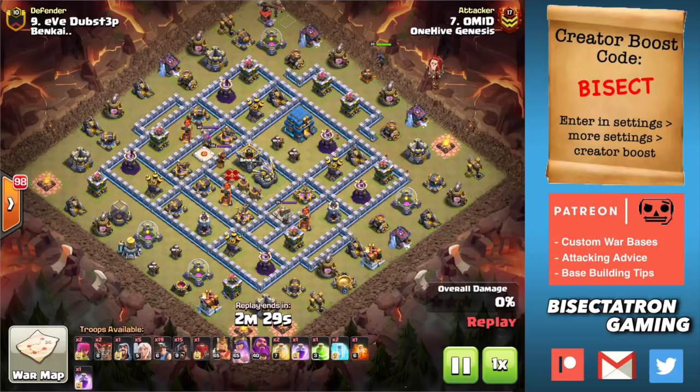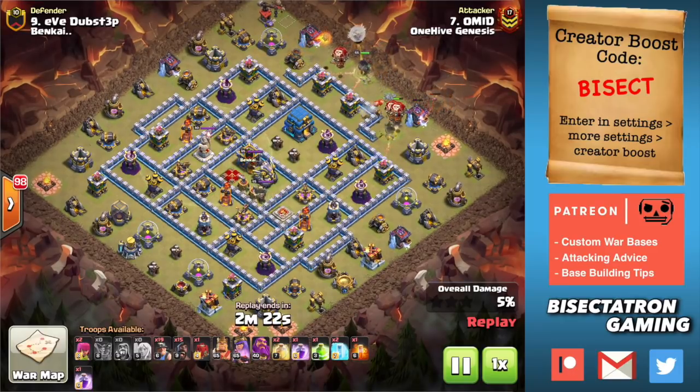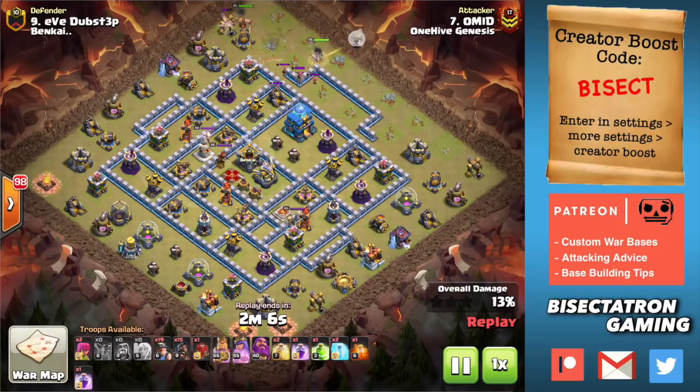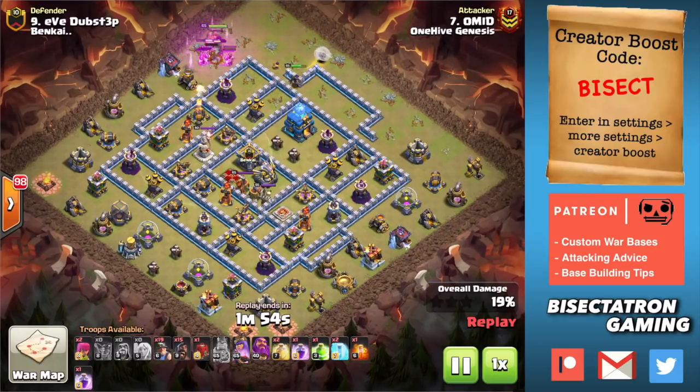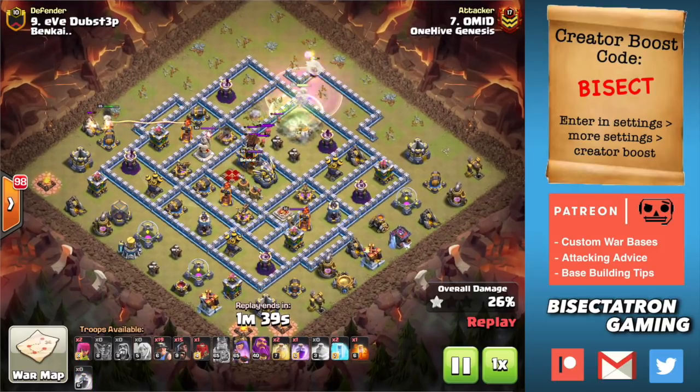I'm still missing our last key, which is you're going to want to deal with the kill zone for your hogs and miners. In most hybrid attacks there's that one spot as the hogs and miners move through the base where they're taking the most damage — up against the highest hit-point buildings and most susceptible to being taken out in large numbers. It's that critical period of time where you either have your Warden's ability covering them, freezes on defenses, or they're being raged so they move quicker. Just a heal spell is not gonna be enough.